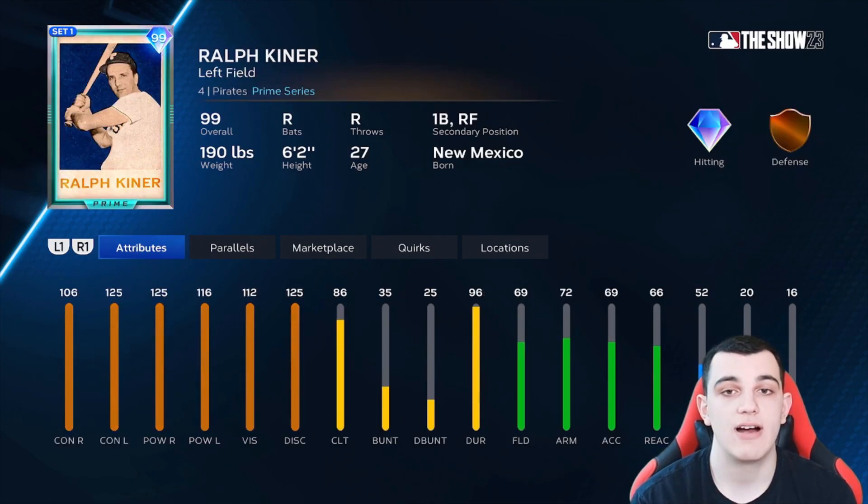The final A tier card is Ralph Kiner. On paper this guy is an S tier hitter: 106 contact right, 125 contact left, solid power right, 116 power left. But he's not in S tier because he has 86 clutch and is horrible at defense. When this card first came out and I saw that 86 clutch, I was so disappointed. This card could be a really good DH, but the clutch ruins it — just like Willie Mays. It ruins the card.